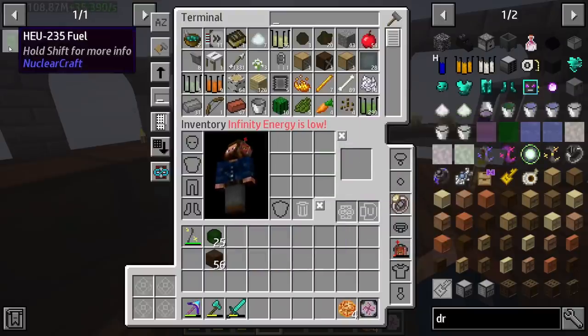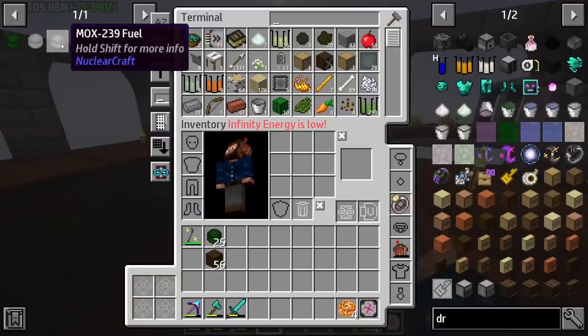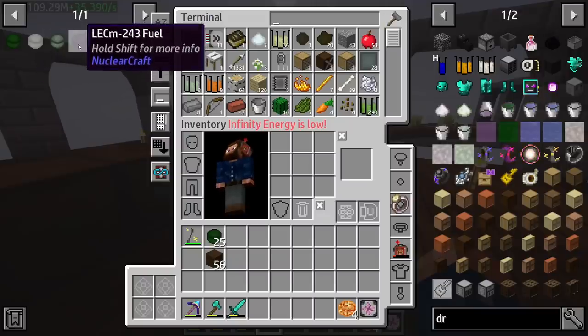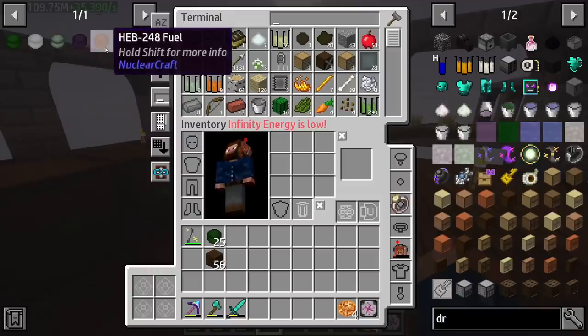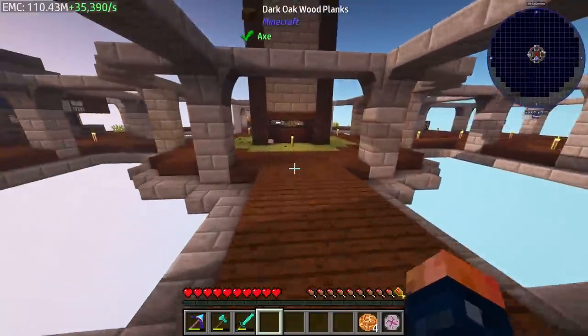Right here is the exact list of everything we need to continue on. I have 25 HEU fuel because what we're going to do is take the HEU fuel in order to make this LEP fuel. LEP is completely separate from the MOX fuel, but LEP is required to get one of the ingredients for the LCM fuel. MOX has the other ingredient for the LCM fuel, so everything out of this fuel will eventually produce the final HEB fuel.